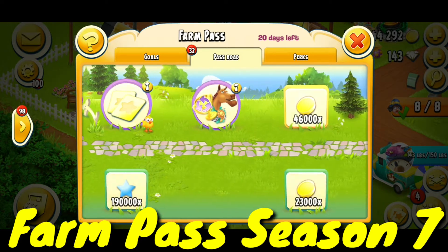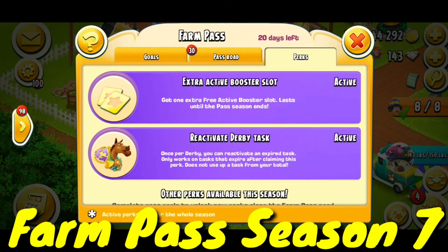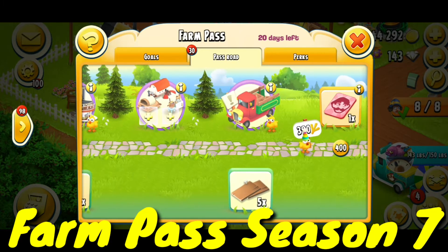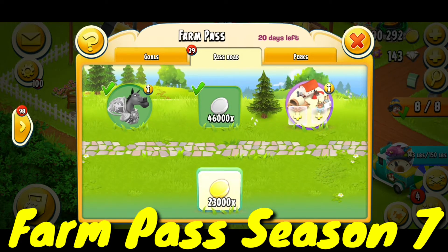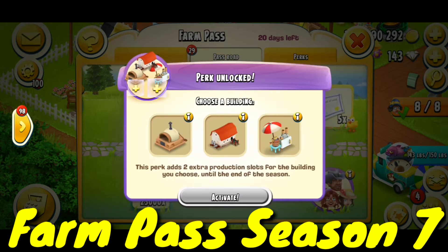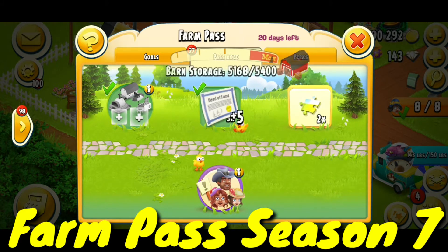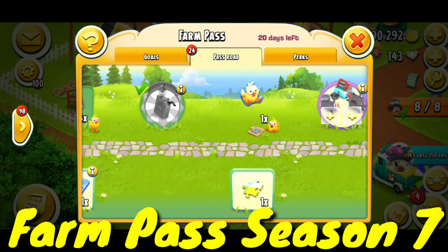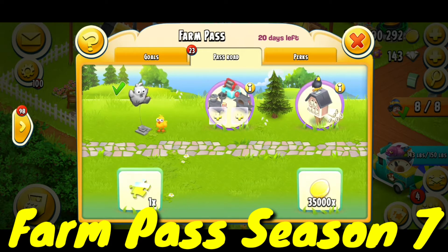Now I get all the perks — a booster perk, a reactivate task perk for 20 days, and many more. There are XP coins, and a 'choose a building' perk unlocked — I selected the dairy. Then five land expansions, two puzzle pieces, five pull boards, and a tool perk. There's also a new chick balloon related to the Farm Pass.